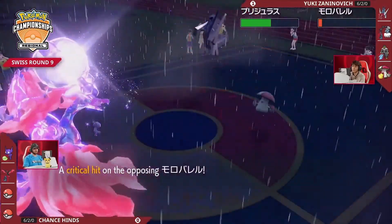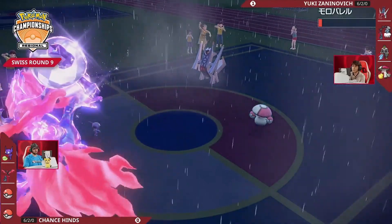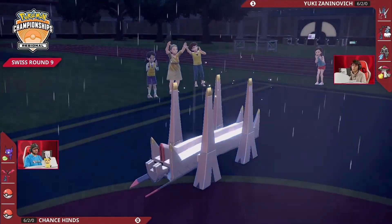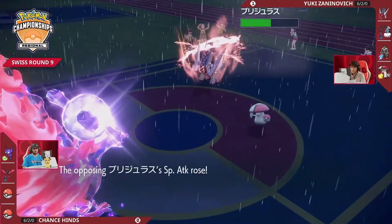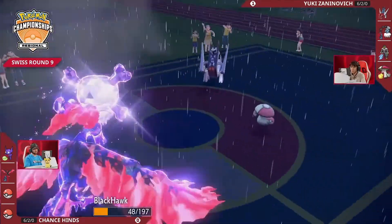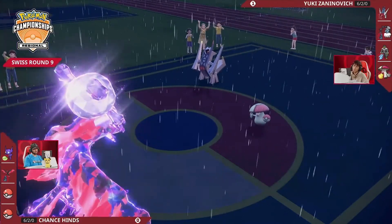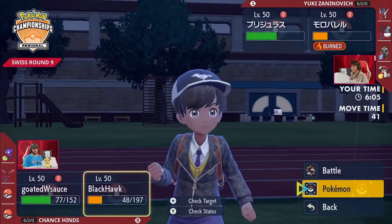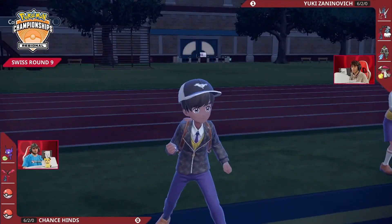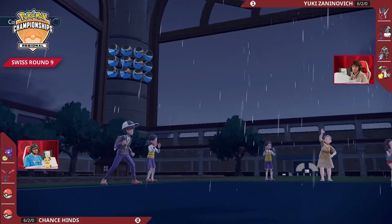Yuki doesn't want to risk Urshifu, sending it to the back and bringing out Amoonguss to take the Wildfire that would have mitigated Surging Strikes damage. Amoonguss takes the field and gets burned — not going to care too much about that. Archaludon uses Electro Shot again, now at three stages of increased special attack, hitting into Galarian Moltres. Galarian Moltres hangs on but takes so much damage — here's a Berserk boost, and now Galarian Moltres is at five stages of increased special attack. That Archaludon took that Fiery Wrath for just under half health, which is really impressive from both the Archaludon's defense and how little offensive training is probably on this Galarian Moltres.